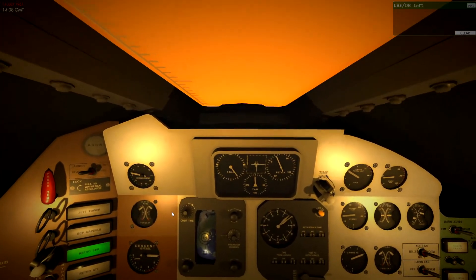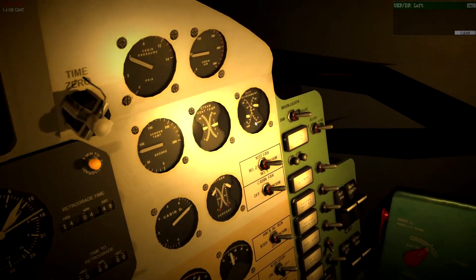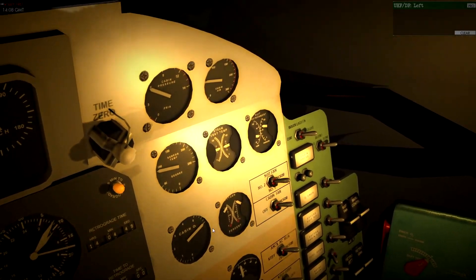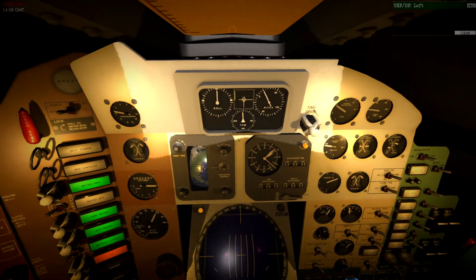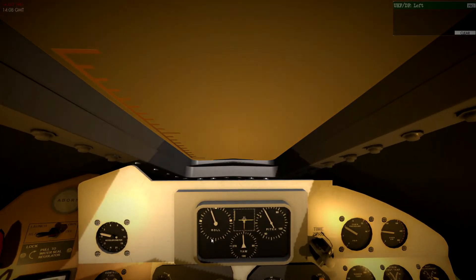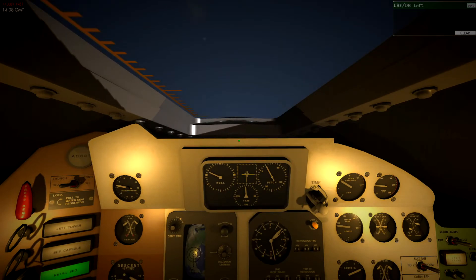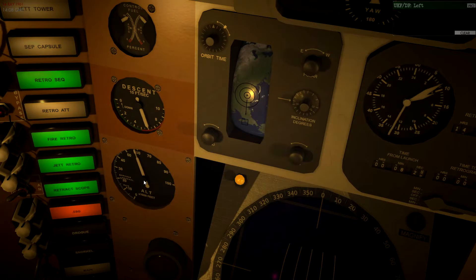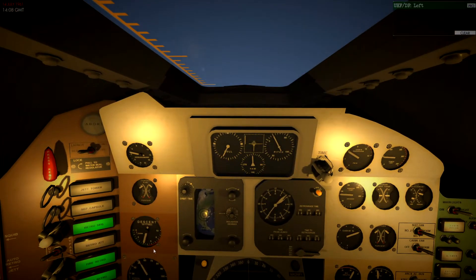I'm going to monitor some gauges here during re-entry. Temperatures seem to be pretty good, cabin pressure is holding, oxygen is good. I think we may have survived that — the sky's turning blue, we're not dead. You can see we're at 60,000 feet, and our descent rate there as well.